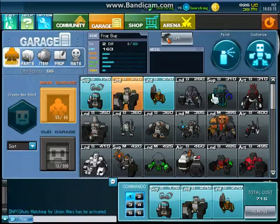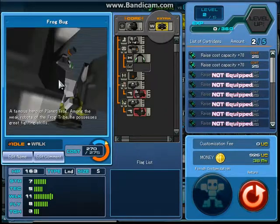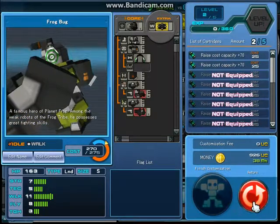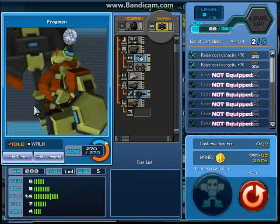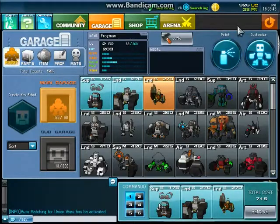This guy is called Frogbug. As you can see, he has a bug pen, and frog rodding, and some basic guns. It's not going to be all great. And then we've got this guy, which he's one of my guys I'm making — which is a frog with a giant axe. Okay, let's get started off in the first arena match.